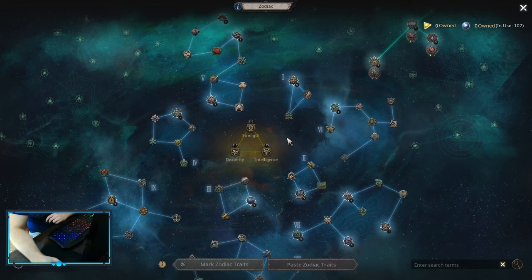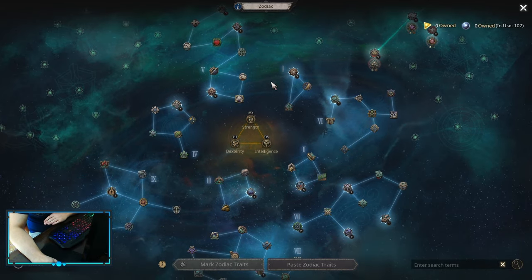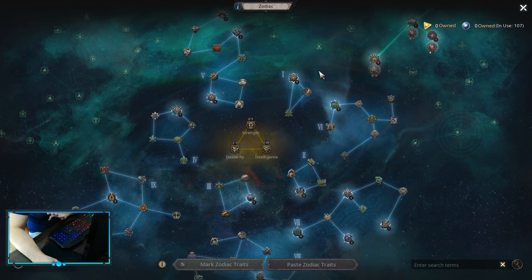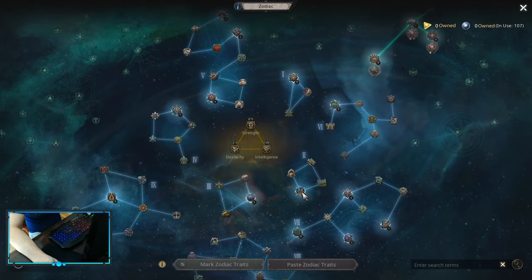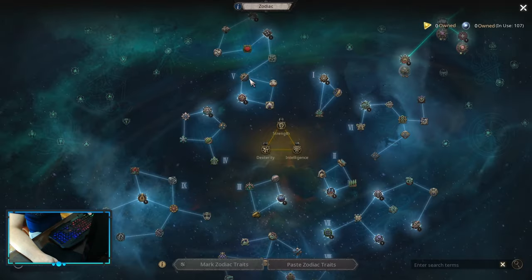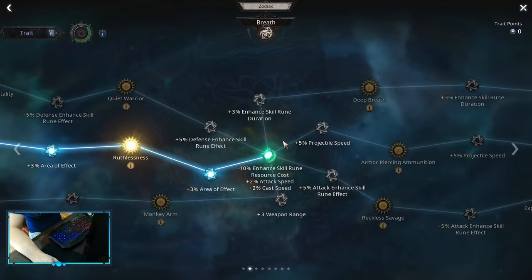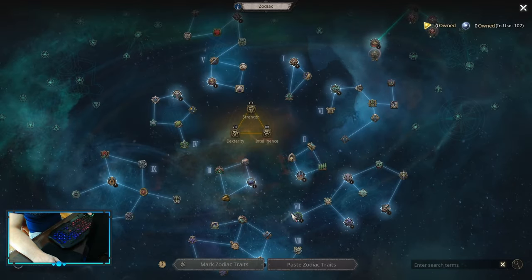For Zodiacs, remember that Specialization Points open up when you spend 22 points, the second Specialization at 45, and the third at 70. I'll first show you non-spec and then spec points — spend your points accordingly, and whenever a spec opens up, spend those points on Specialization first. The Zodiac path goes: Aphros, Swamp, Jewel, Stem, Flash, Rainbow, Dewdrop, Breath, Artemis, Dust.